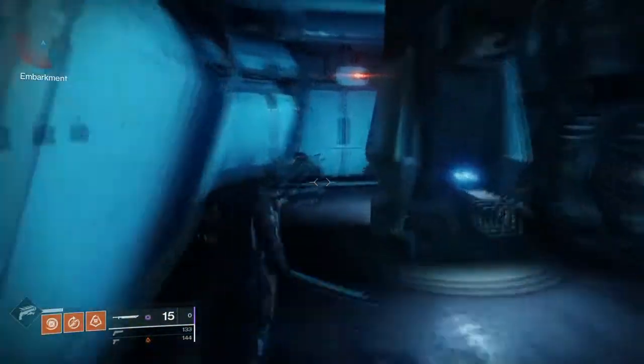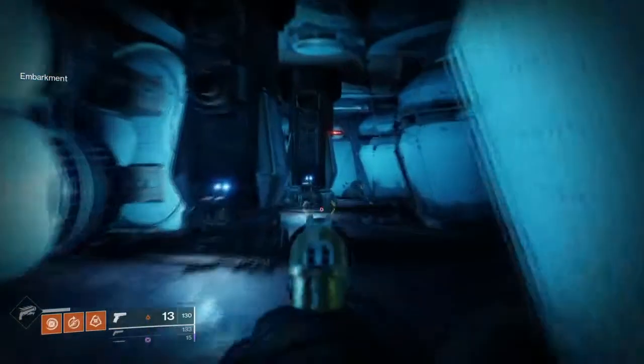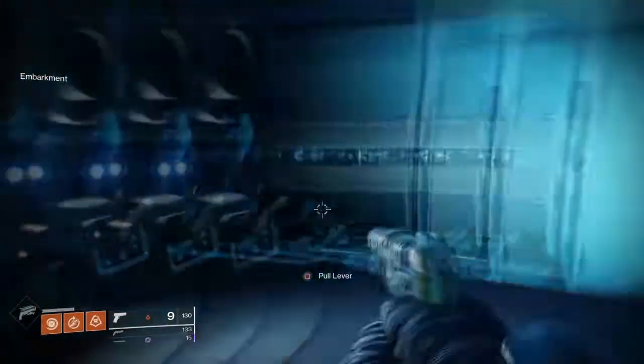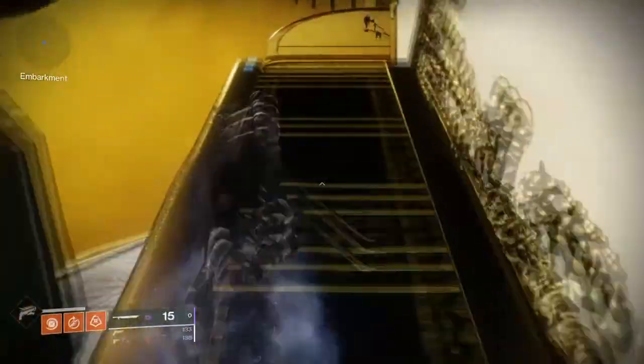If you watch my other videos, this is the underbelly lever combination. I counted them out one through six left to right, and this is the actual combination: lever one, lever five, lever three, lever two, lever four, lever six. If you do it quick enough you will see in the bottom left above your super bar that the way will be open.